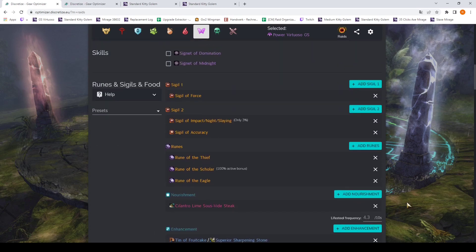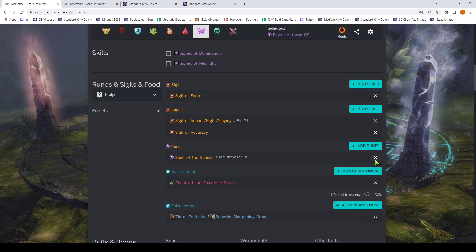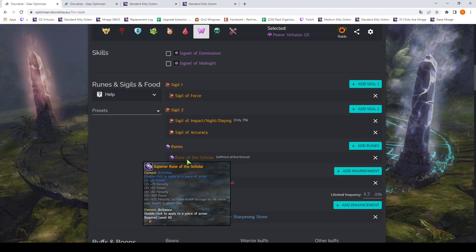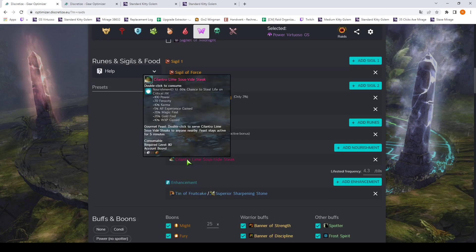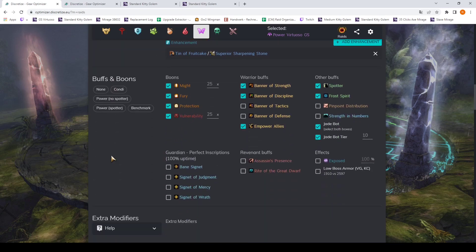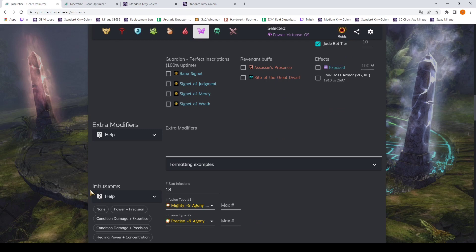We go up to the rune choice, remove the other runes for the time being, and it shows 100% active bonus. Right now there's no option to give a specific percentage of active bonus. We could choose the rune without any active bonus — it just doesn't give this 5% — but that's unfair as well because your Scholar uptime is not going to be literally zero either. We want some sort of a middle ground.